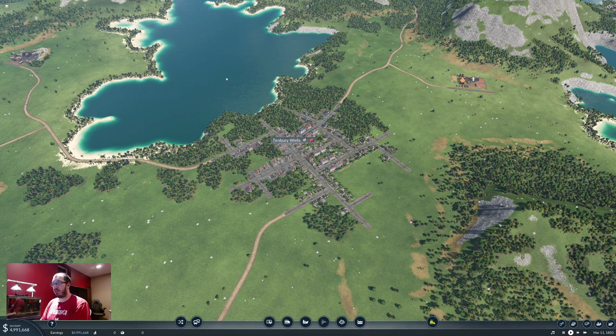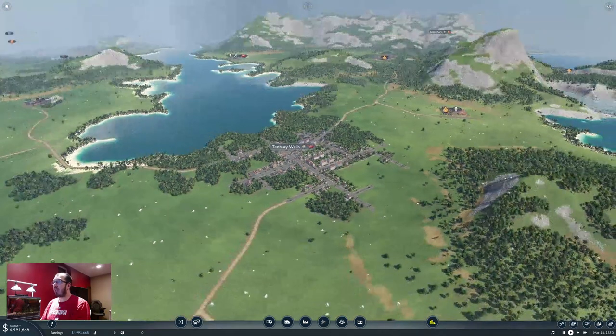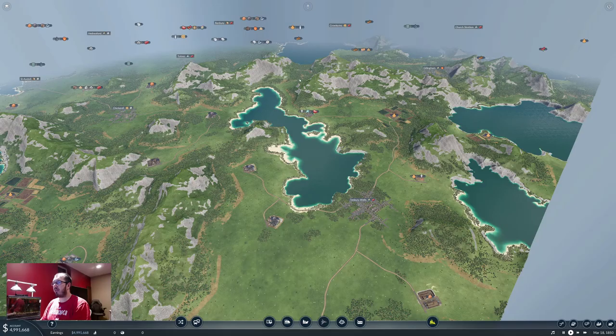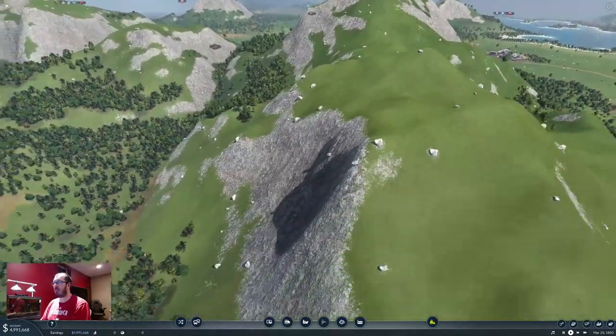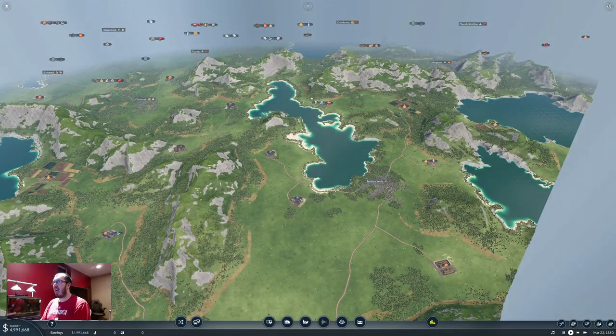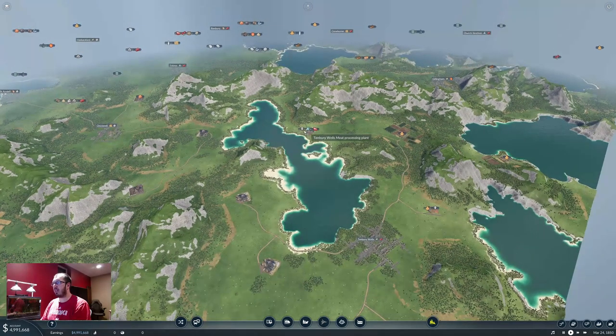Hey there, it's been a while. Transport Fever was my first series, but my computer wasn't handling it, so that didn't go anywhere. Now I have a new rig and we are back on a megalomaniac map. We are on tropical climate with a temperate environment that gives me these colors, these other greens, and regular trees instead of palm trees.